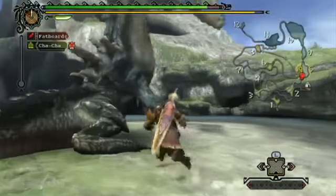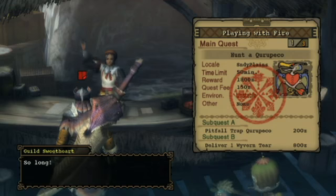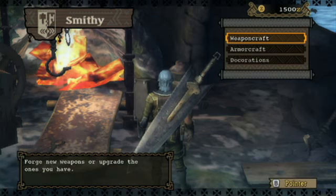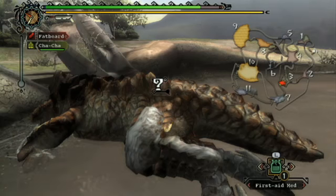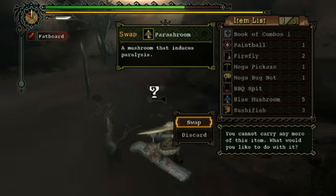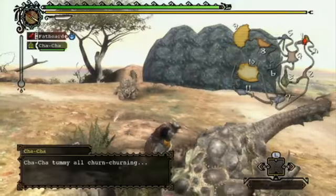Progression isn't measured in levels or experience, but rather by the gear you don. Upgrading your weapons and armor is the only way you'll be able to take on tougher quests. While you can manage with the stock gear in the early goings, you'll eventually need to forge your own tools. This is accomplished by carving up felled monsters and gathering materials from each environment. It can be a bit of a grind to earn that new sword or chestplate, but it's certainly satisfying to flaunt your new getup.